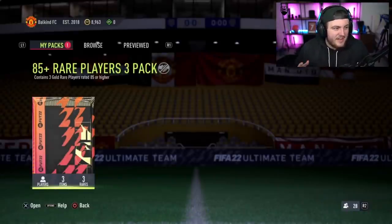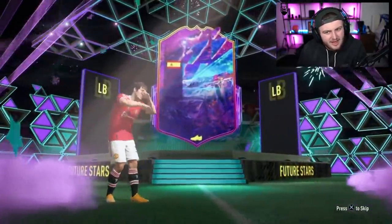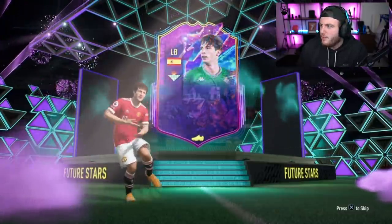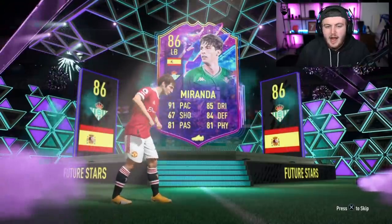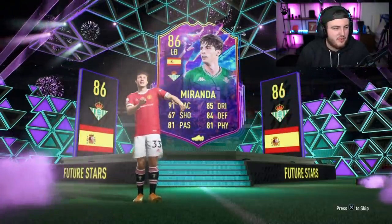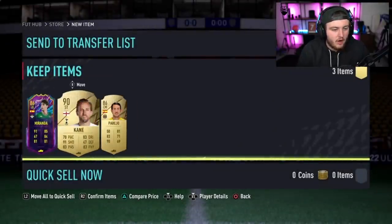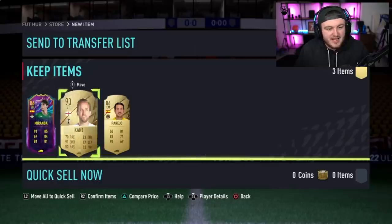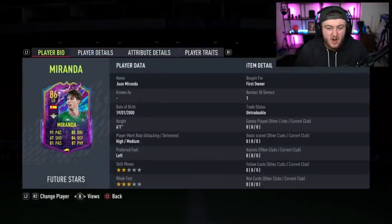Okay, we've got Mike's 85 times three next. Let's get a future star and let it be a good one. Let's see a big nation if we do get one. Oh, hello - it's Miranda. I could tell straight away it wasn't anyone good though. Card doesn't look great. Could be some danglers though - Harry Kane and Parejo. That's not a bad pack to be fair. Good fodder behind it and a half decent card. It looks okay - semi-usable.